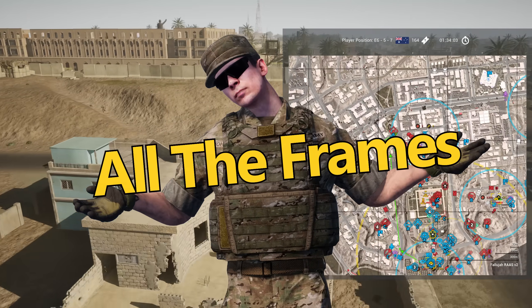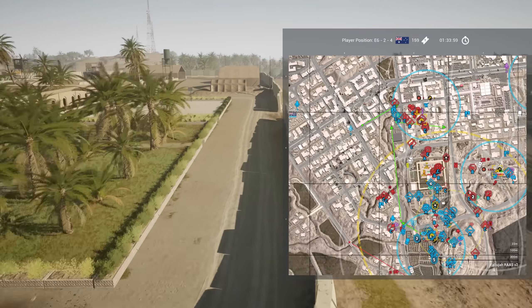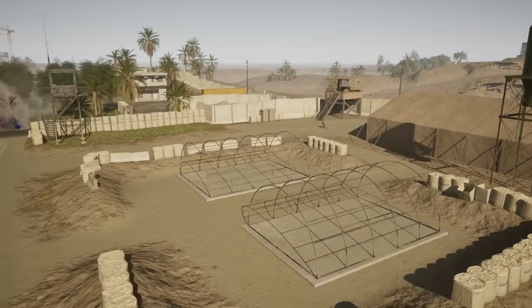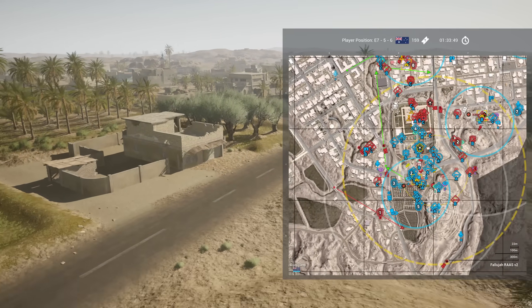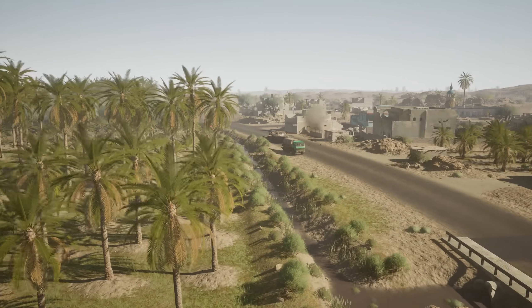I am now getting better FPS than I was on Unreal 4 Squad. I've been playing Squad at 4K resolution, and I am somehow now getting between 100 and 120 FPS. Some maps even more. So, that's what this video will be about: my graphics settings and some advice on things related to it.